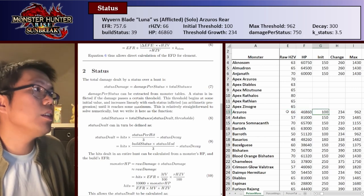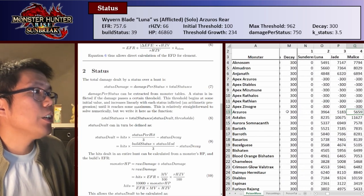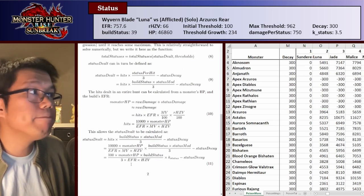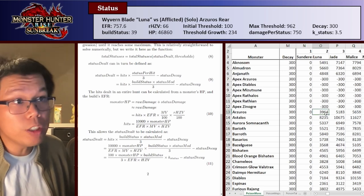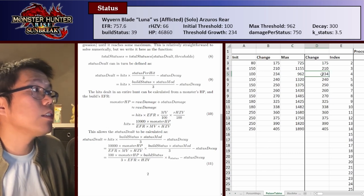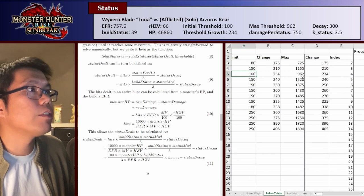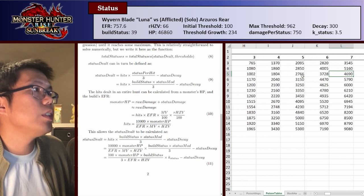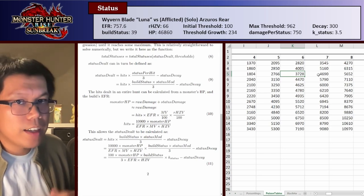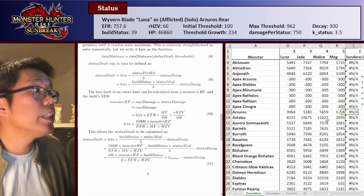Looking at the Luna build, status felt — from equation 11 — comes out to 3,954. If we go to poison tables, 3,954 corresponds to a value above 6 and below 7. So 3,728 means 6 procs and 4,290 means 7 procs — so 3,954 means we get 6 procs, which we can confirm in the sheet. Six procs for Luna, and 6 times 750 damage gives us our status damage number, which we subtract to calculate the remaining HP.